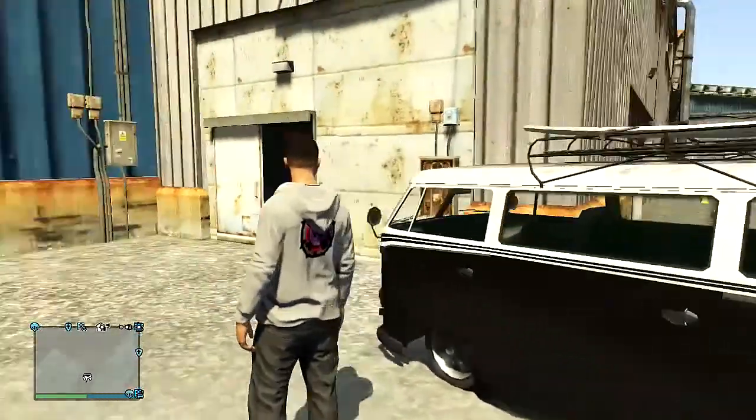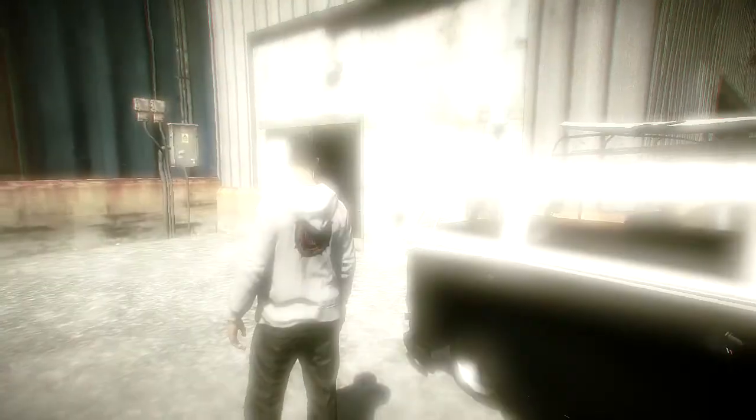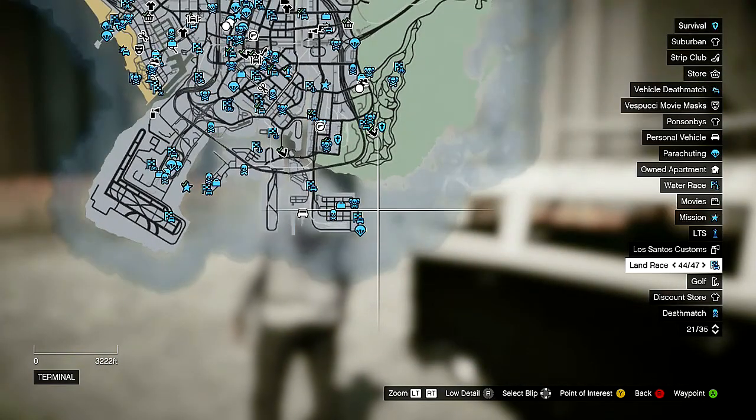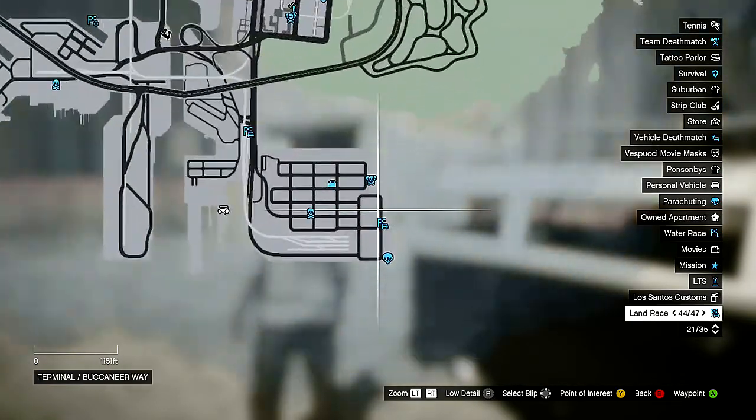Hey Penguin Army, it's Ray here and today I'm going to be showing you where to find the submarine on Grand Theft Auto 5 Online. It's basically located right next to where you deliver vehicles to Simeon on Grand Theft Auto Online.